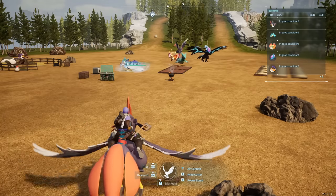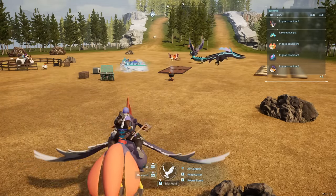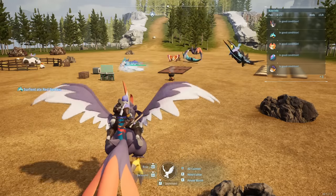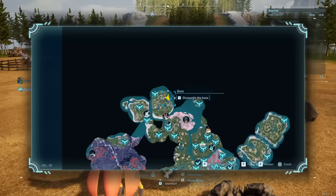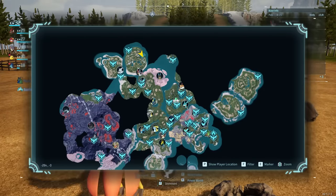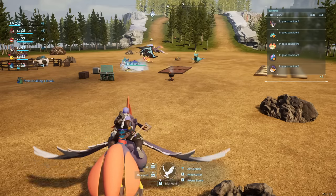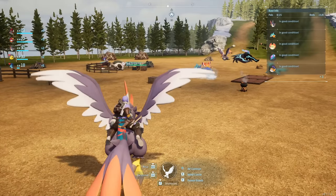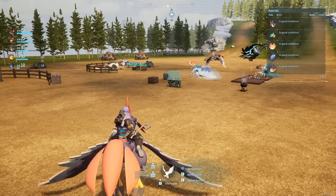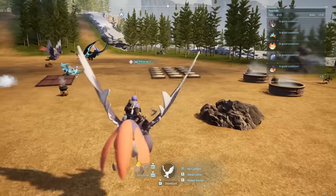Breeding is a very important part of Pal World, but you're going to need a lot of stuff to get it set up. What I've done is set up a base far away from my initial base — I've got it right in the top left corner up at Ice Wind Island — set up so that I can produce the resources I need in order to breed pals.